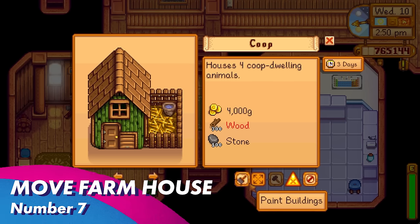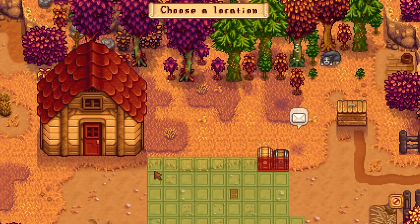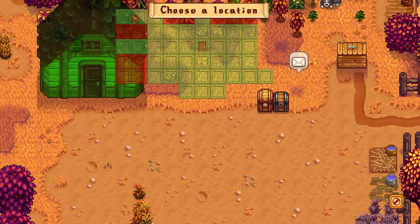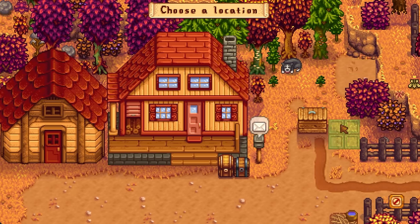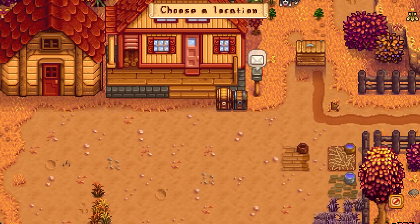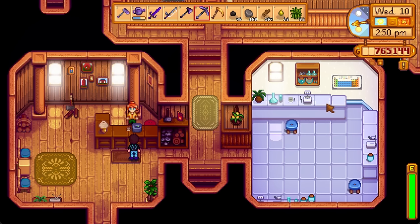Let's talk about moving the farmhouse. We can now move our actual main structure anywhere we want on the farm. This is going to make for great farm customizations — everybody has a vision of the perfect farm, and we can now make that happen because we can move basically any structure around the farm, no problem at all. Thanks to Robin, and Concerned Ape. Good teamwork.